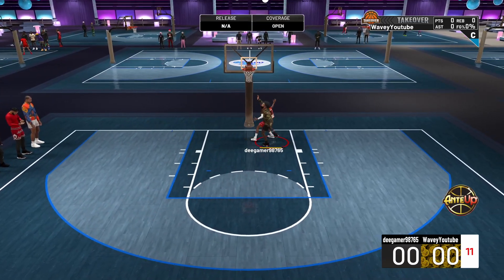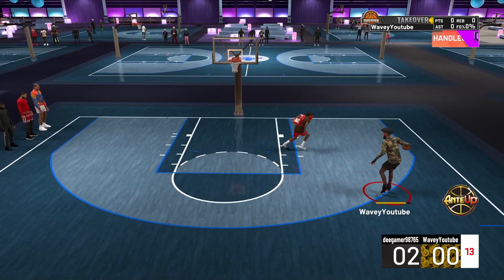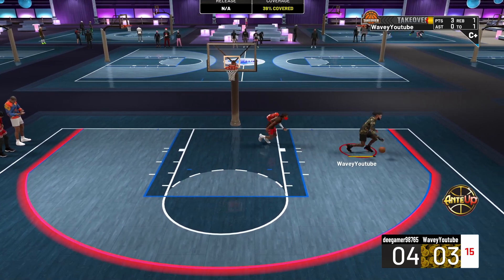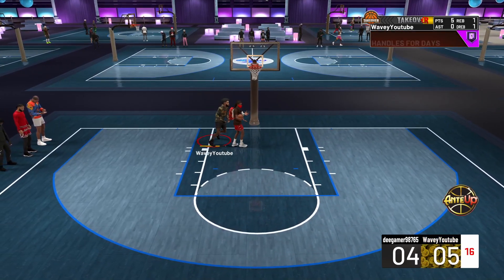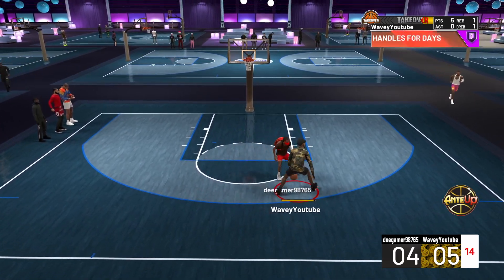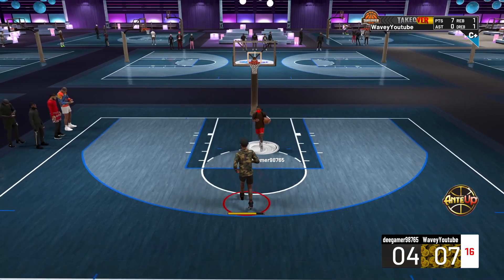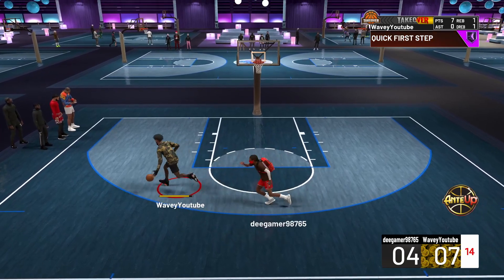I thought I was going to get a block already. I finally got the ball — green, for real, we're going to start it off right. Back to the right, easy dunk, let's go. I don't even know if I bought dunk packages on this build yet. I need to get warmed up on the threes because this dude isn't that good, but when I play somebody else I'm going to have to shoot a lot. Got him — easy layup. Play shots, y'all know I like to beat the play shots. I'm going to rim run straight to the left — he wasn't expecting it.